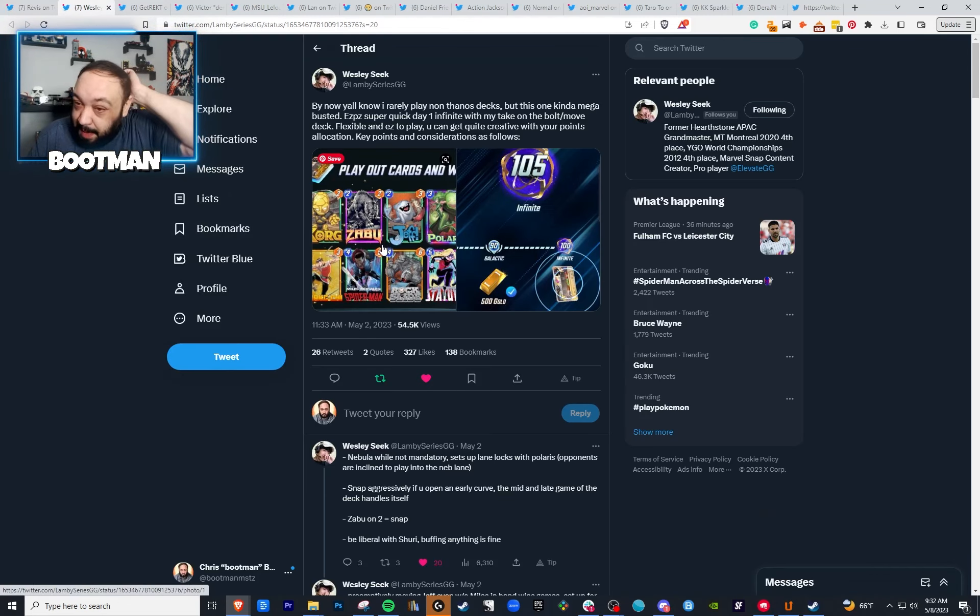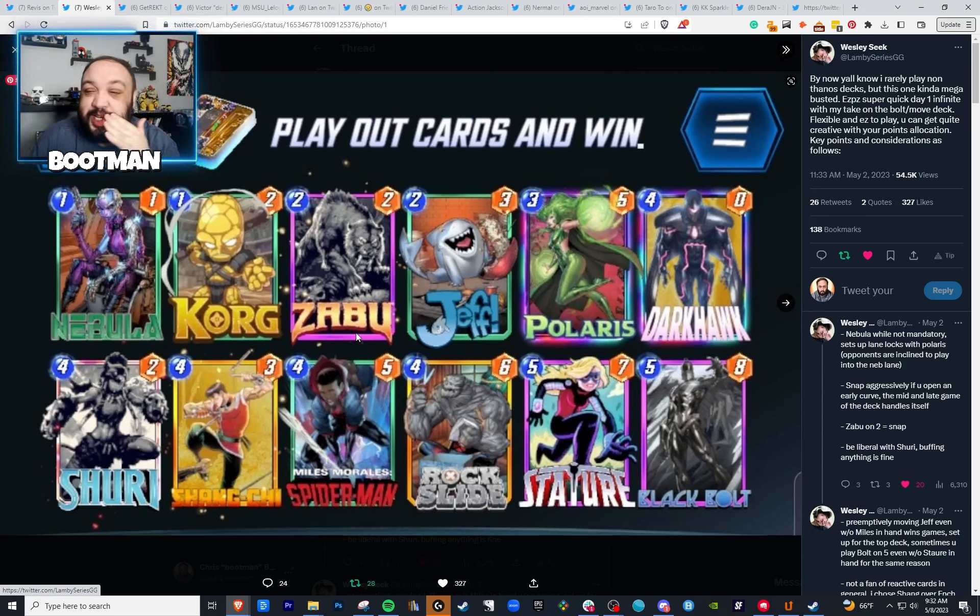Next up we have my boy Lambie. Lambie is a Thanos lover — one of the top Thanos players out there. But this season he hit infinite with the stature deck. This is a deck I've been meaning to try. It's the standard stature deck except he has Shuri in here instead of Enchantress. I've run into something similar a couple of times — there's a version playing Taskmaster. When you're going up against mirror matches for the stature build, they're able to get out like a 16-power Black Bolt, or a really high power Stature or Spider-Man, depending on how the game goes. This is a pretty solid deck.